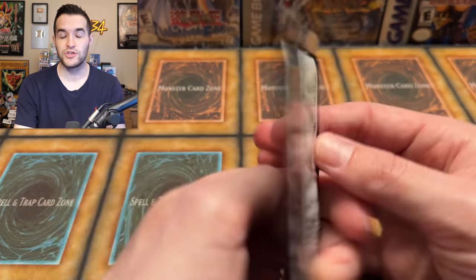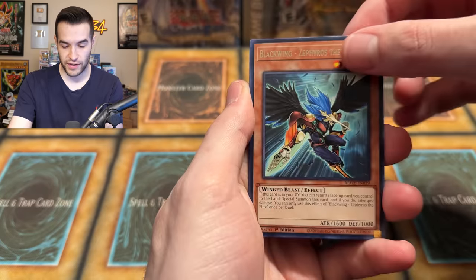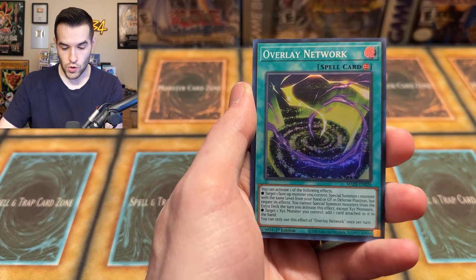Final pack — Maze of Memories, you can end this with a Collector Rare. Blackwing Zephyrus the Elite, Soul of the Supreme King, the Creepy Little Punk, Red Eye Soul, Overlay Network — just a Super Rare. No Collector Rare in this opening. If you enjoyed it, make sure to subscribe to the channel and don't forget to enter that giveaway. We're almost at 200k for that IOC First Edition box opening.